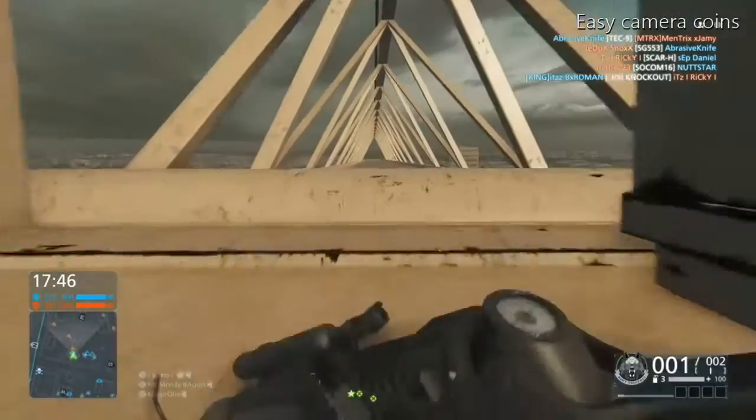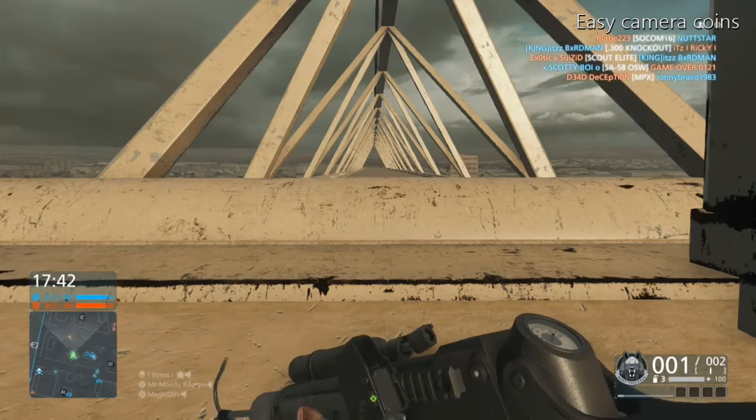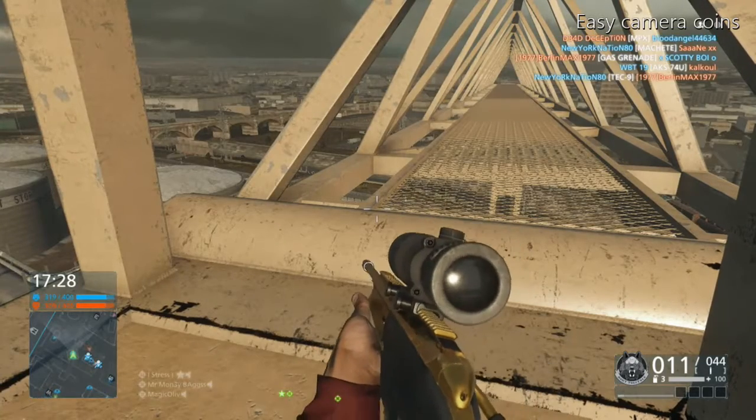To get your marksman coin you need to get a headshot from 150 meters — or 250 meters away, sorry — and then you get your marksman coin. I think it's either two or three kills before you actually get it, and that's how you get it.